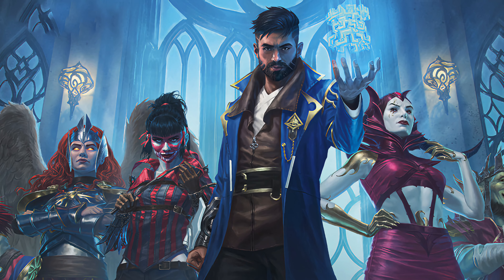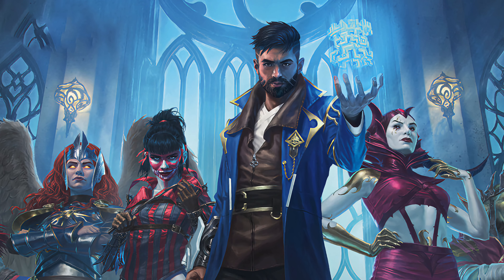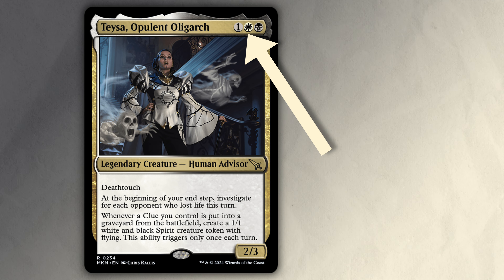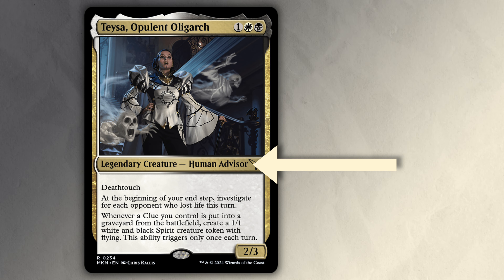We're heading back to Ravnica again, so R&D had the bold thought: what if we did a Teysa, but again. Teysa Opulent Oligarch costs 1 generic, 1 white, and 1 black mana for a 2/3 legendary human advisor with Deathtouch.